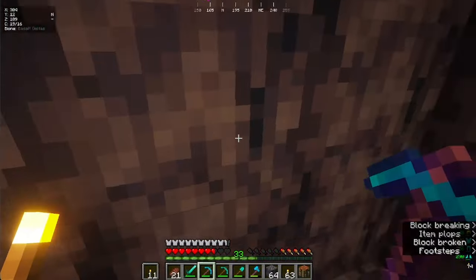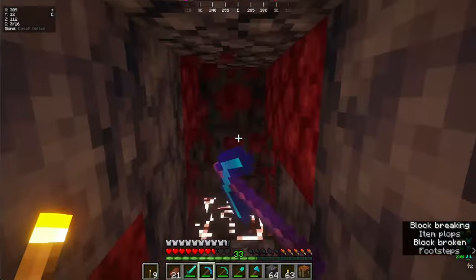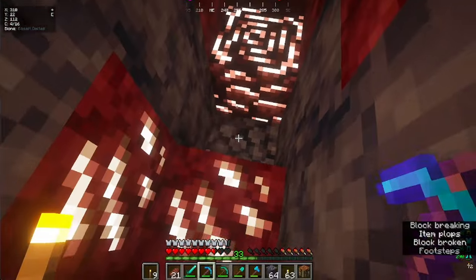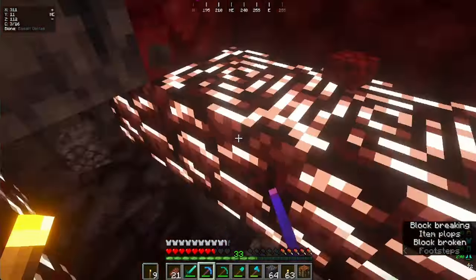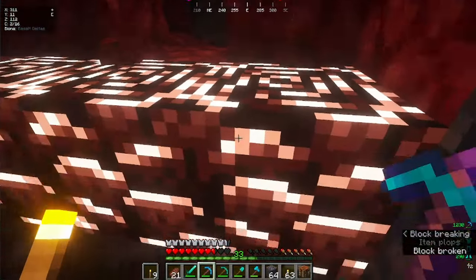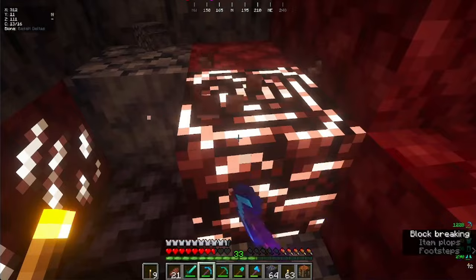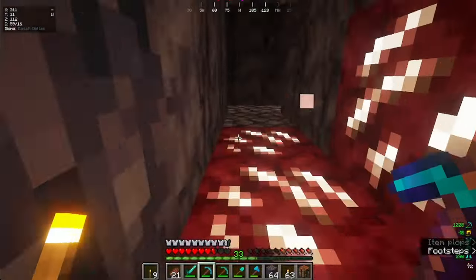I'm pretty sure it's about one per chunk, and a chunk is like 16 blocks. Yes, guys! Call me the professional miner over here. Three pieces? What in the world? And they're piled up like this? I swear I'm definitely going to get accused of some sort of cheating after this. Maybe there's a new update where it becomes much more easy to find this. Because I remember back in the day it was impossible to find ancient debris.